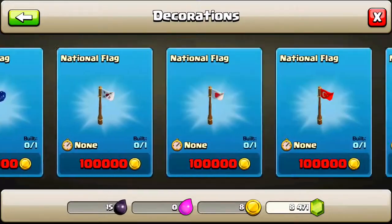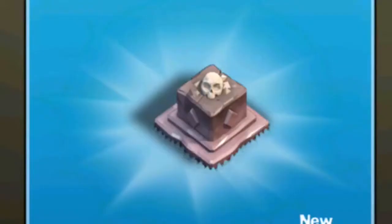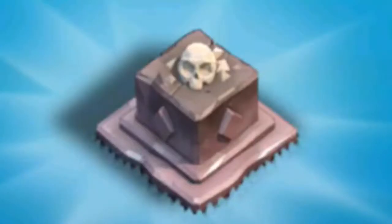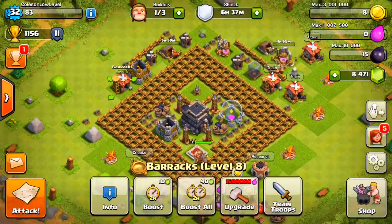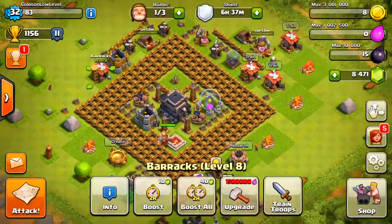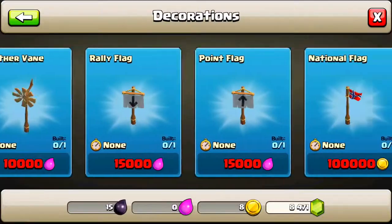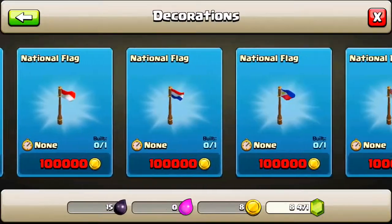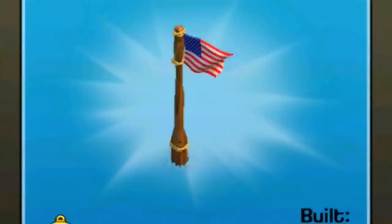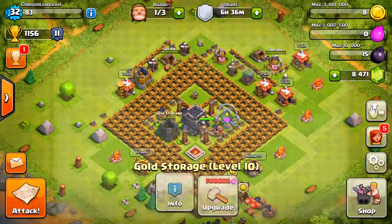I love decorations — they're so beautiful. The new decoration is an ancient skull. That's a huge waste of money but I'll buy it. Wait, I don't even think we have enough because we're maxed out at three million, and the skull decoration costs five million. So let's upgrade our storage a little bit then — that sounds like a sexy idea.